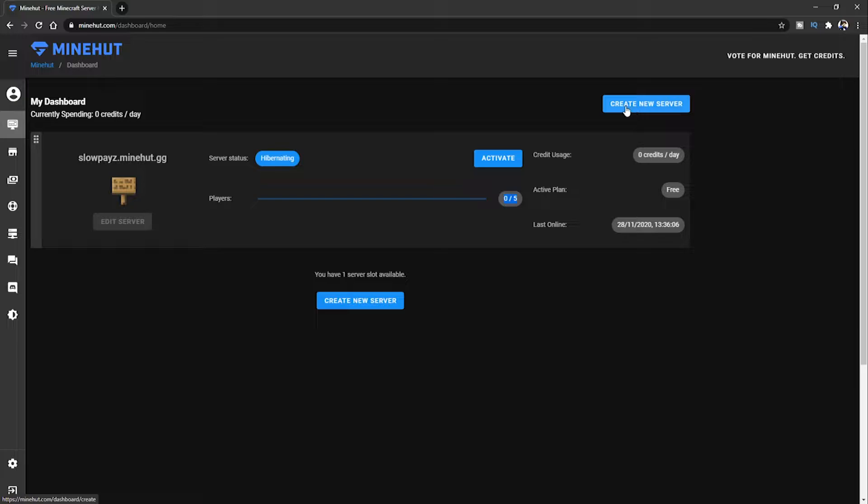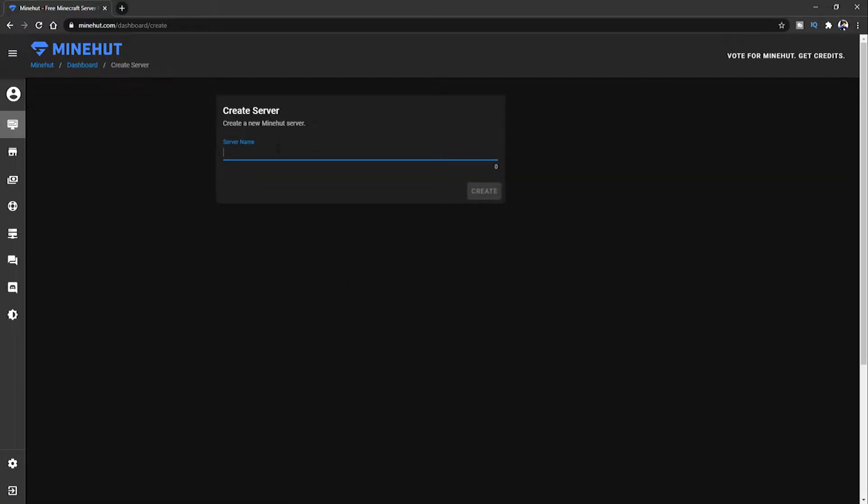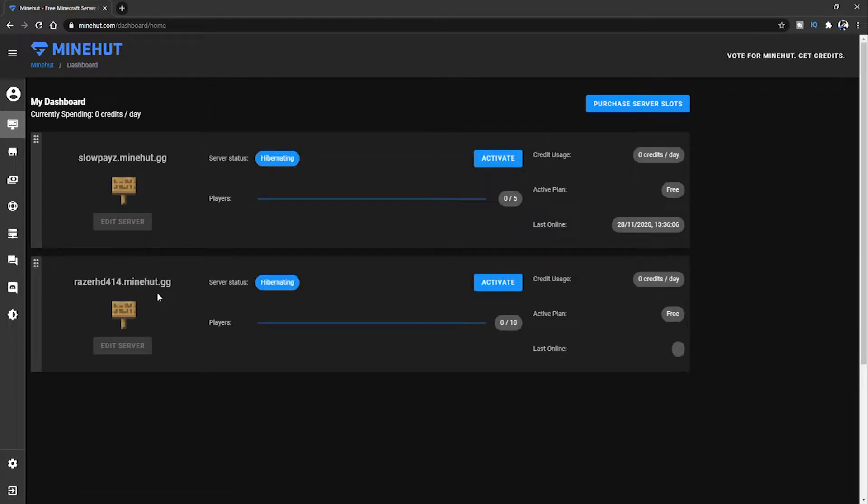I'm going to click 'Create a New Server' up here. Just put any name you want — this is your Minecraft server IP name. I'm going to call it 'slow' but that name is already in use, so I've just called it 'RazerHD,' which is my old gamer tag. That's also taken, so I'm putting a few numbers on the end.